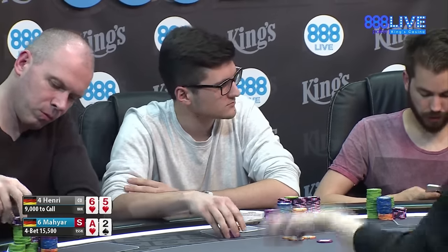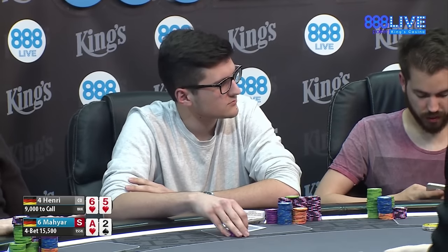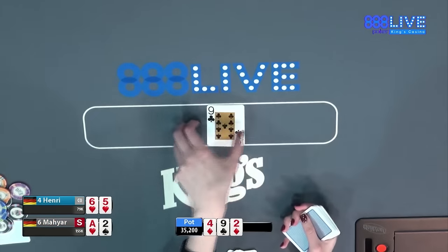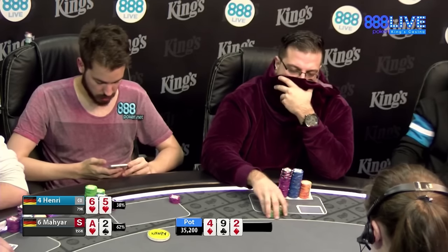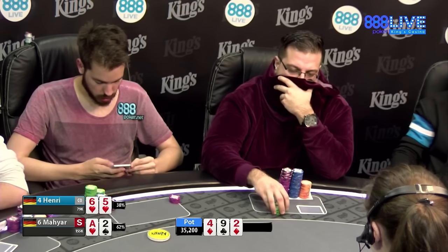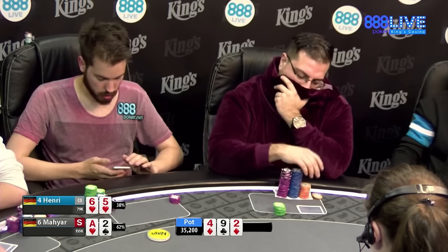Come on dealer, let's see a big flop here. I assume Maya is putting a continuation bet out there with pretty much any flop except an ace — well, you have to with this kind of bad hand. Oh, and he spikes a deuce! Henry's got a gutshot. He's got a gutter. He's probably gonna float once — if there was a heart out there he'd definitely float. He'd love it like nine-four-deuce with just one heart.